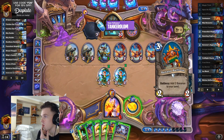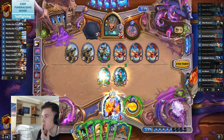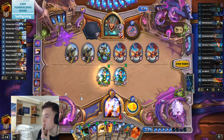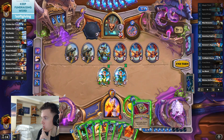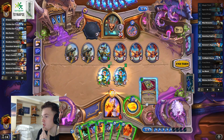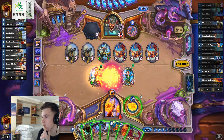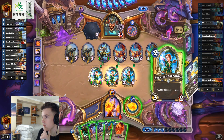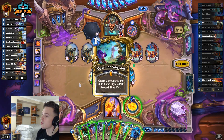We should draw first, see what we get. Another free draw too. Glyph, Doomsayer - we can Glyph into more things to draw on them. Book of Spectres. This will finish our quest for us, which is not good because we need more space. So we should have an OTK now.